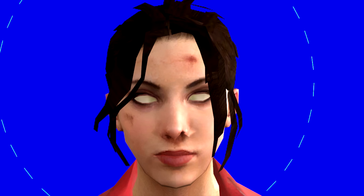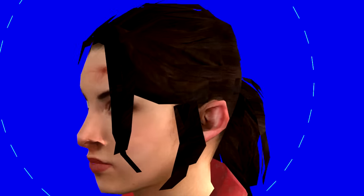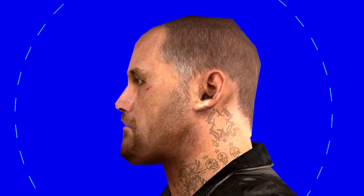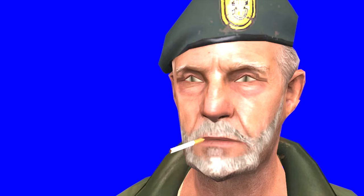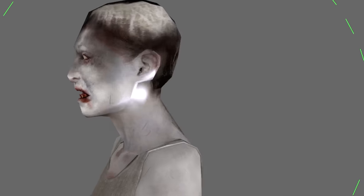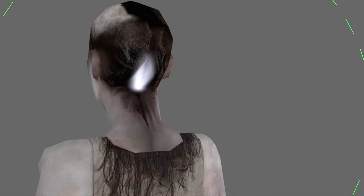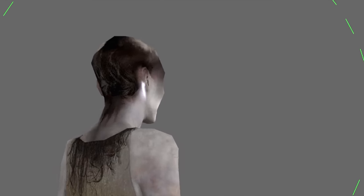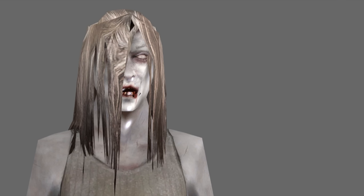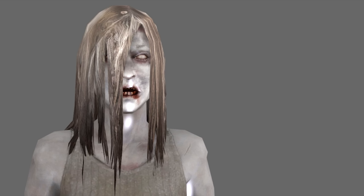Get ready because Zoe here just straight up looks possessed — she loses her eyes completely and honestly would probably fit right in with the horde. Then we got Francis, and his eyes turn into lizard eyes and he loses his goatee, which was very surprising. And of course there's Bill who has the lizard eyes as well, probably more profoundly than Francis. But the survivors aren't the only ones that get LOD models. The witch, for example, straight up loses her hair. What's really cool is that the character has a texture on the back that represents the hair, and there are actually multiple stages of LOD — five in total for some characters like the witch. There's also an intermediate stage where she does keep her hair, but it's much, much lower detail.